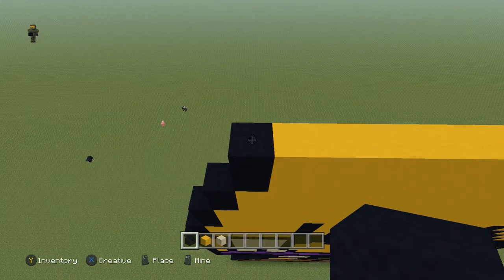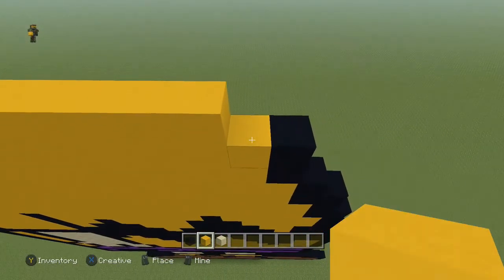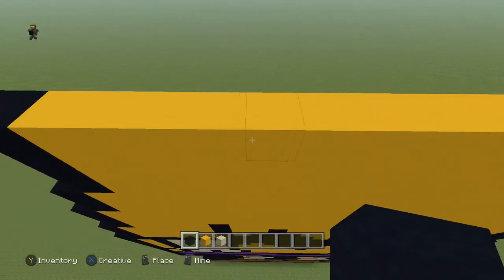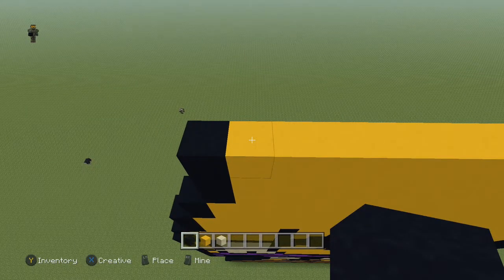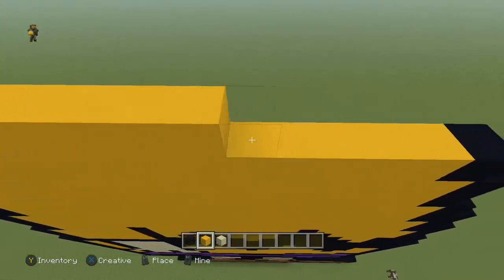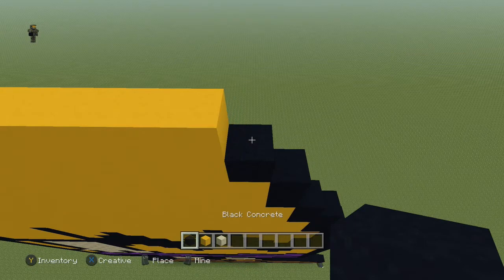Next row, come to the end, place a black, then take the yellow all the way across — leave the last yellow block open and place a black block there. Next row, come to the first yellow block, place a black, and then take the yellow all the way across so it lines up with the yellow block, and place a black block.